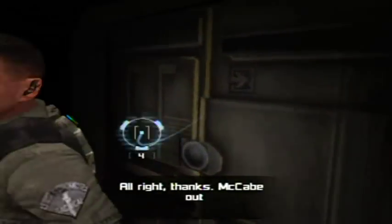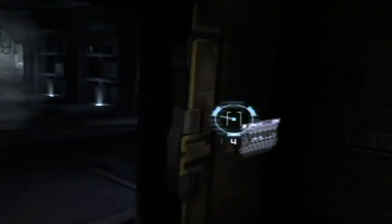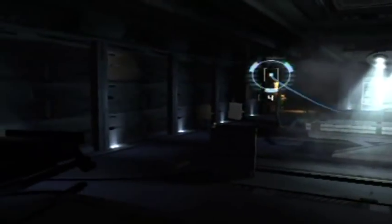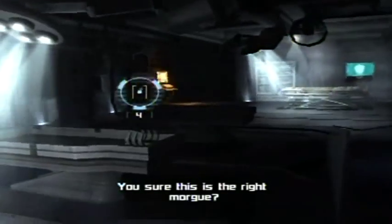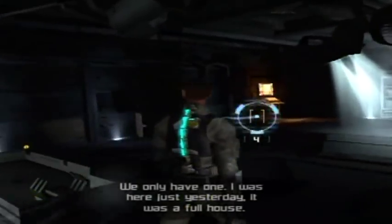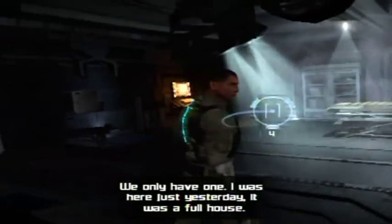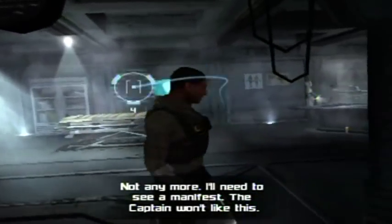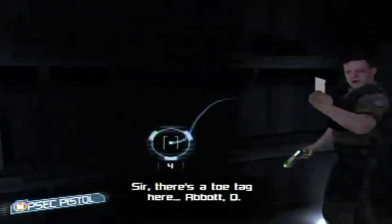I'd also recommend using stasis to stun enemies — stasis is done with the C button, not the Z button. There's a very dark and spooky room here. Pick up anything that's glowing around here — anything that glows you can pick up and it'll be good for you. That was ammo for the pistol.